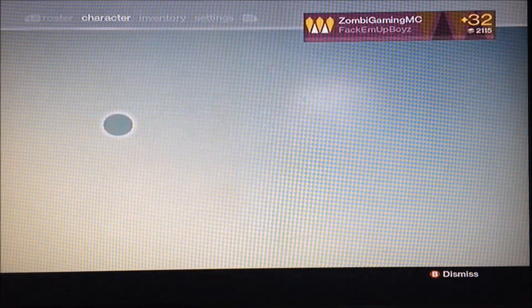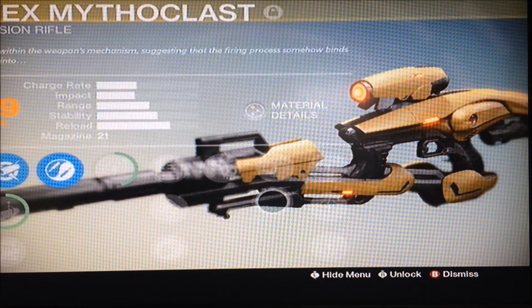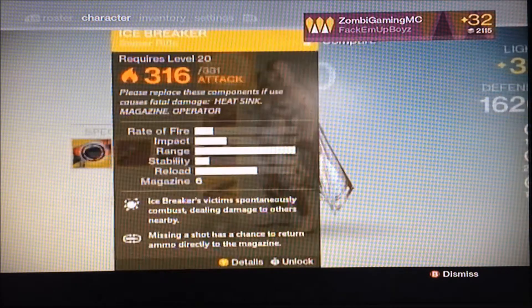Secondly, for Primaries, we have the Vex Mythoclast. Got it from Atheon on Hard, which is the only way you can get it. One of my favorite guns of the game. I love it so much. It's the best. And those are the only two on my Hunter.